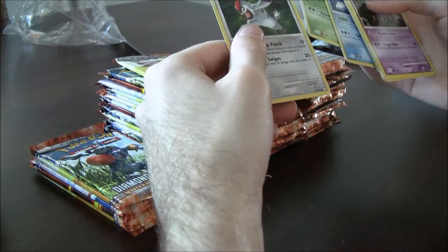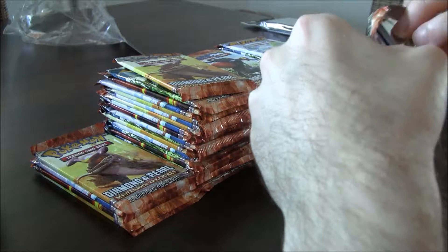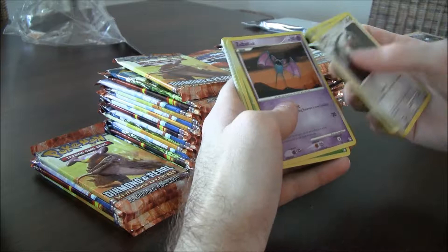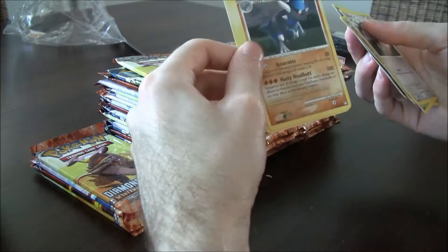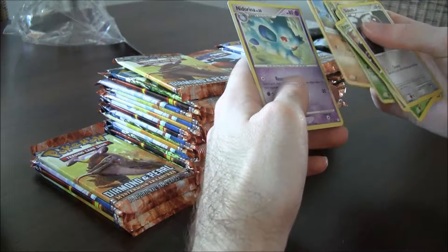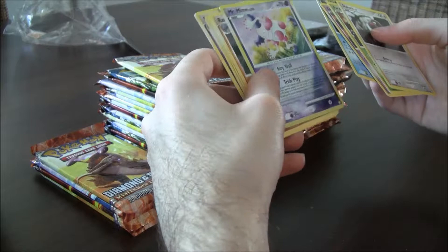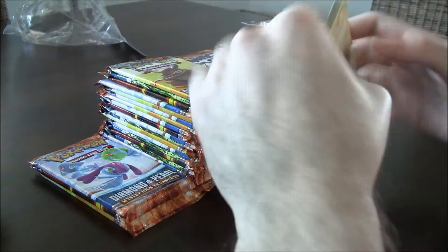Croagunk, Parasect, and another Vigoroth. Slakoth, Paras, good art Zubat, Chikorita, Finneon. Reverse Mr. Mime — that's really nice. Rampardos, kind of nice, too bad it's not that great. Tropius, Cranidos, Numel. One thing I don't really like but we're going to have to deal with is the print ink in this set — it happened to me once with Secret Wonders too. The ink isn't very deep on the reverses and holos and they just don't look as good as they should.